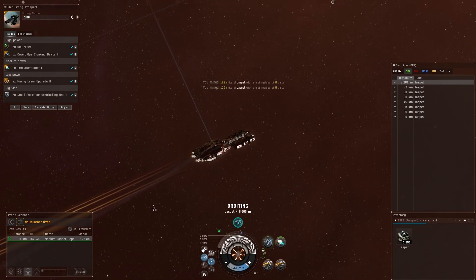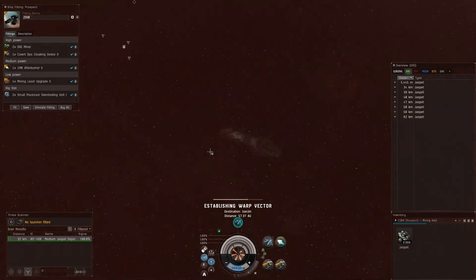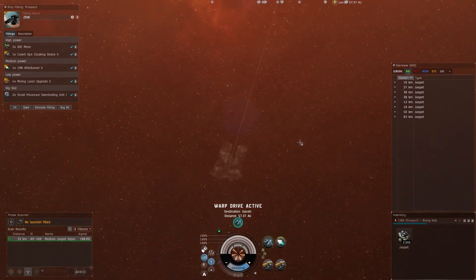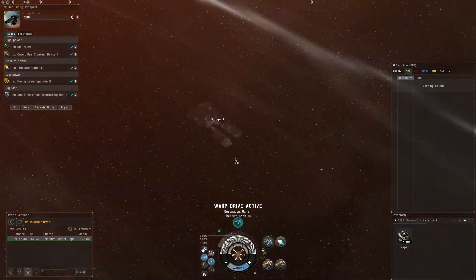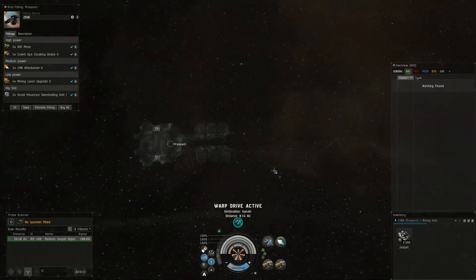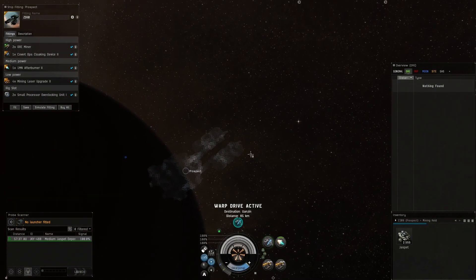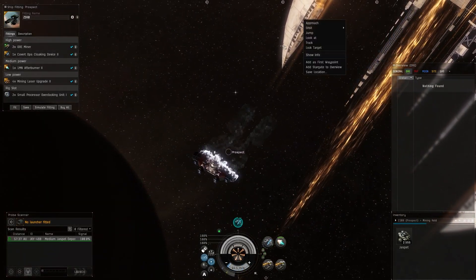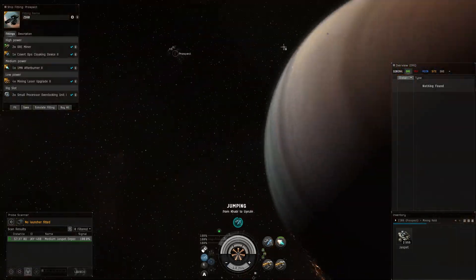We've got some activity on d-scan, so we're going to cut lasers and cloak. We're going to go ahead and jump and get out of here. We got a little bit of Jaspet — don't really like getting Jaspet but it's better than nothing. At this point we're just going to get out of the system. I usually set my d-scan at 1 AU or 5 AU when I'm moving around so I can get a better idea of what's in my vicinity — especially approaching a gate, to check for gate camps and anything potentially dangerous.